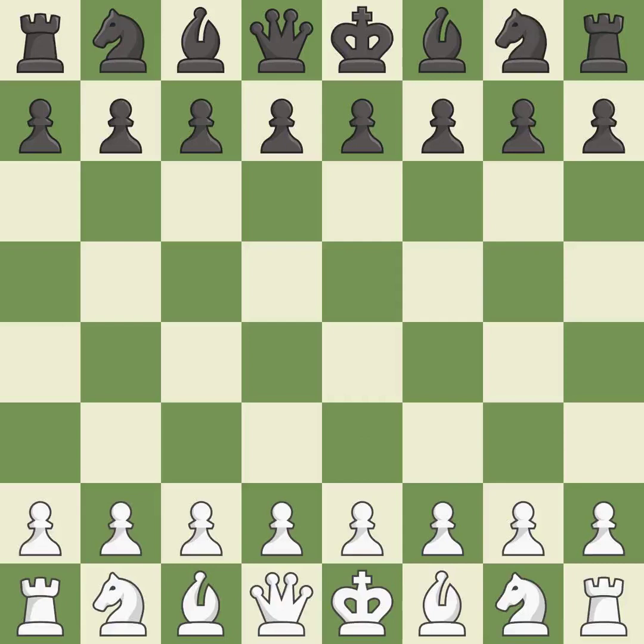Queen's Gambit Declined, Neo-Orthodox variation, 7.Bh4. Balanced — neither player ever had an advantage. That game was pretty competitive. White played a bit better than Black in the opening. That was a well-fought middle game that Black got the better of.